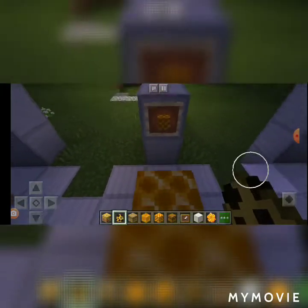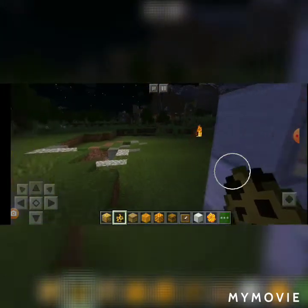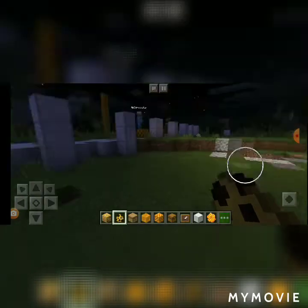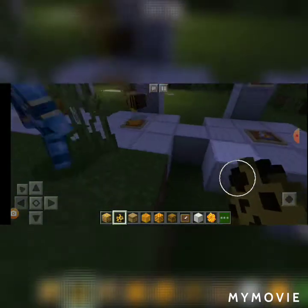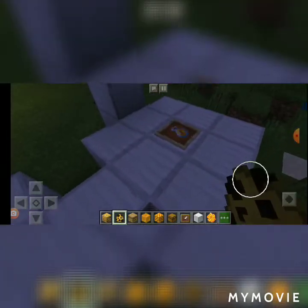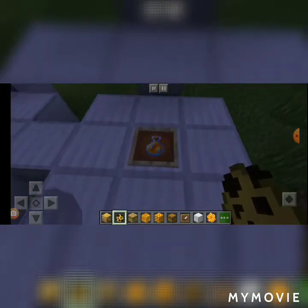This right here is a honeycomb block. You can get it — I'm pretty sure from honeycombs. I think you can craft it with honeycombs, I'm not very sure. But the honey bottle is last. The honey bottle doesn't really do anything special — I haven't explored it yet.